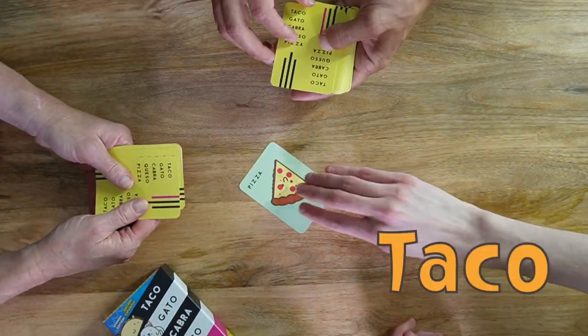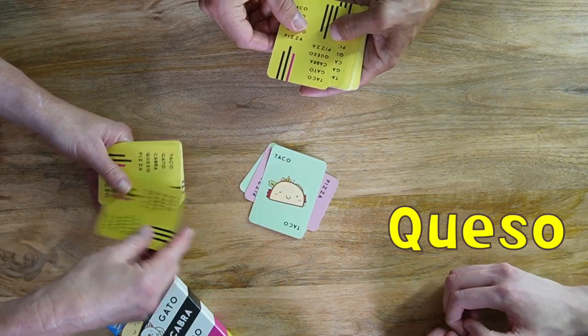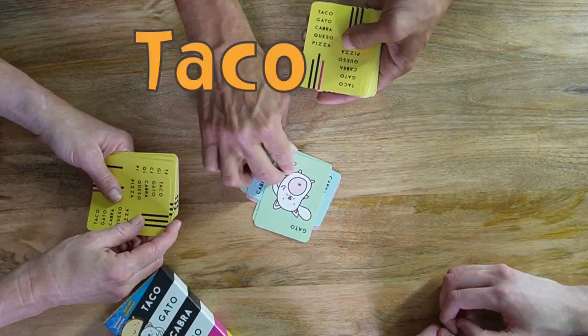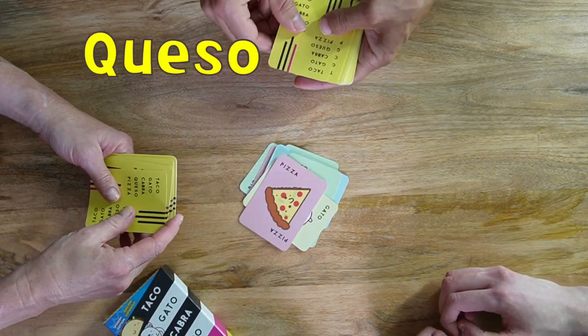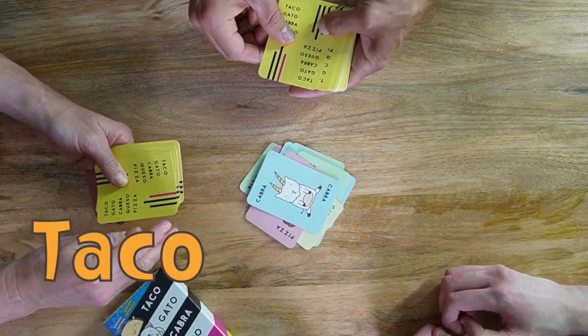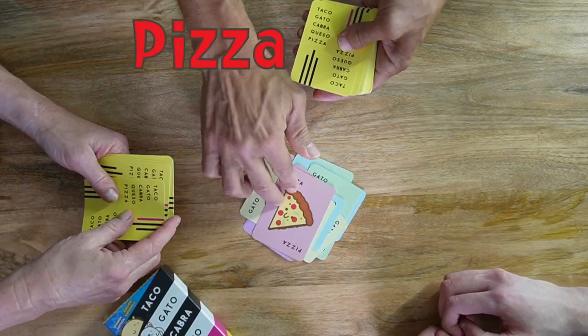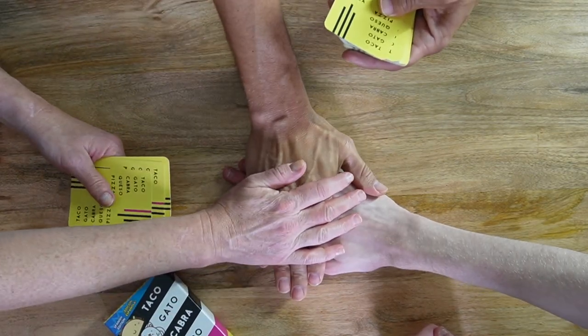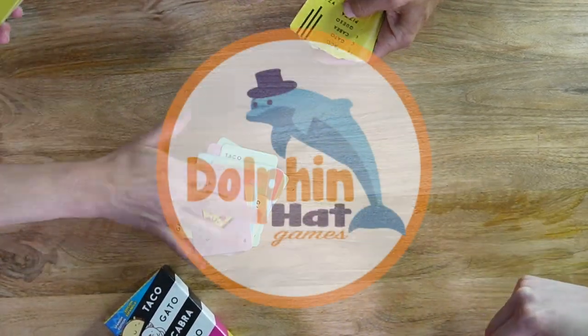A player who has used all the cards in their hand must continue to say their word in taco, gato, cabra, queso, pizza, even though they do not have a card to put down. To win the game, a player with no cards in their hand must be the first person to slap the pile after a match or a special card appears. Thanks for playing!